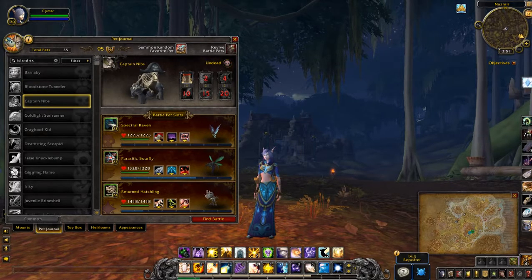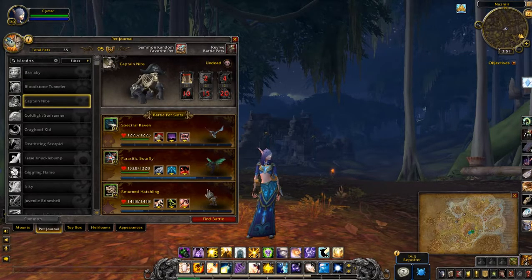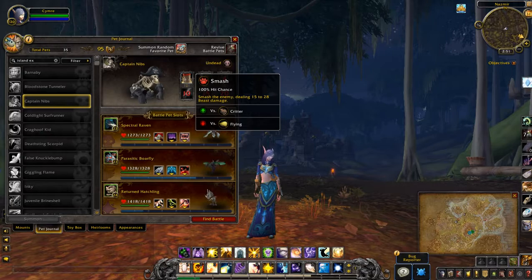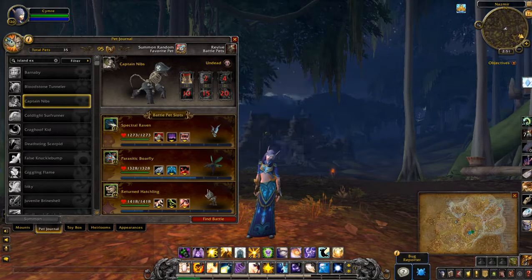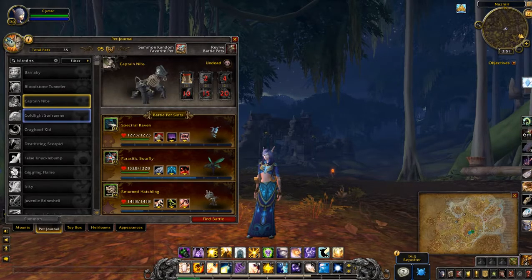Captain Nibs. This one definitely looks cooler. Okay so his abilities are: Smash, Raw, Banana Barrage, Barrel Toss, Clubber, Rake. I quite like that one, I might use that one.